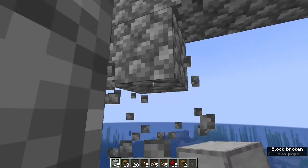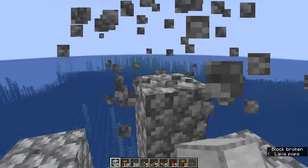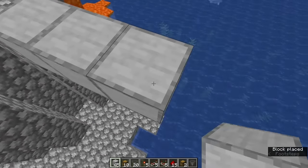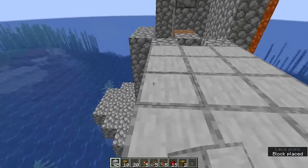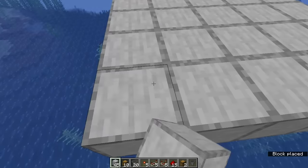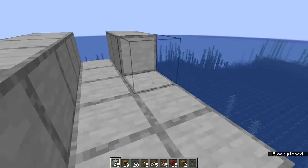Clear out the blocks three high to the west and north to make room for the sorting and storage system. Build out a 4x5 platform to the west, place a series of chests starting on the south wall, expand them into double chests, and then build out a series of double speed sorters with overflow protection to feed into these chests.